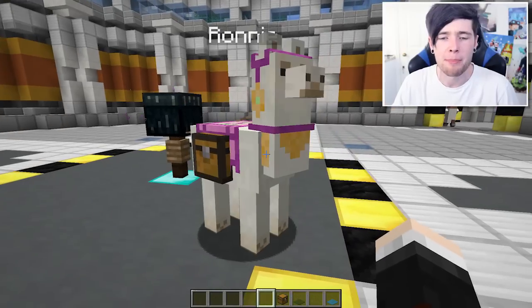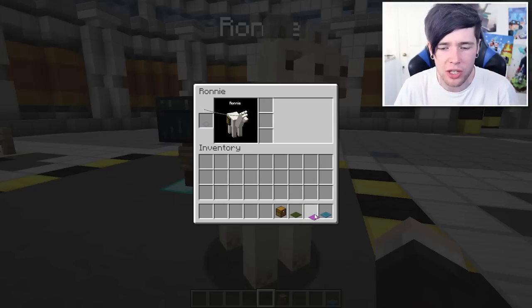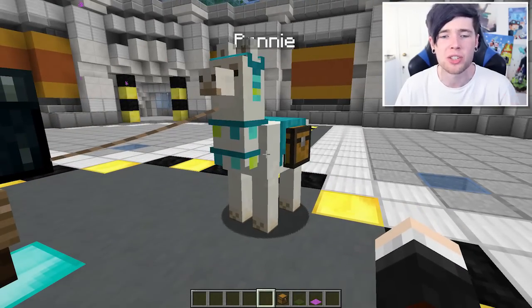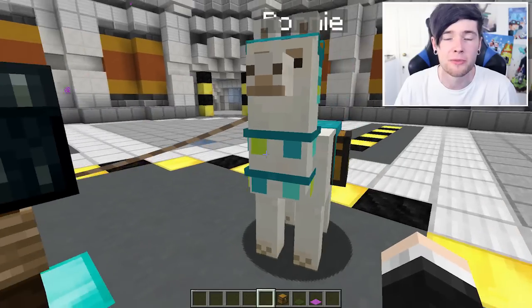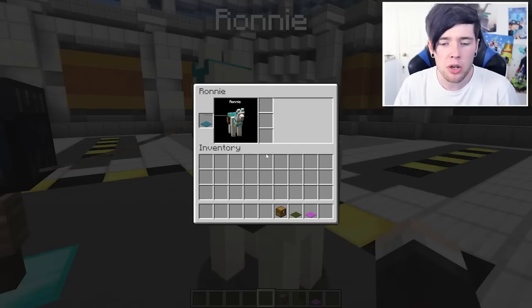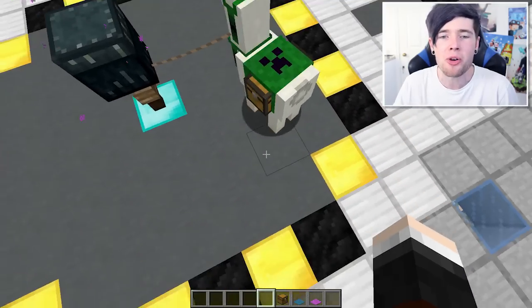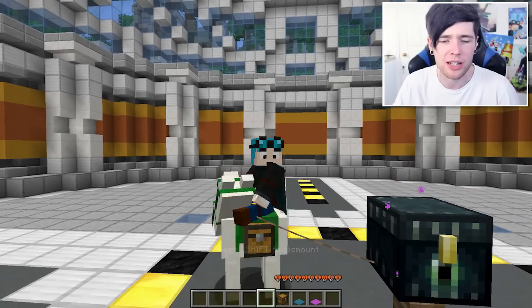What you can also do is dress them up, so let's give Ronnie a nice magenta outfit. He's got a necklace, he's got a headdress, he's got a really nice saddle, and he's got his saddle chests as well — Ronnie is looking fabulous! You can use any color carpet to decorate these guys. One of the coolest designs I found was actually with the dark green carpet, because he's got a creeper face on the back. How cool is that? So you can ride your llama in style if he decides to behave himself.